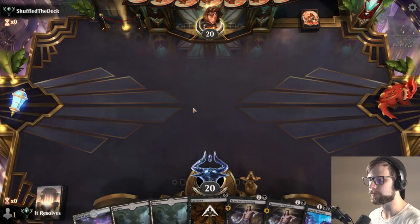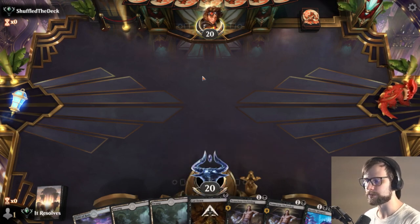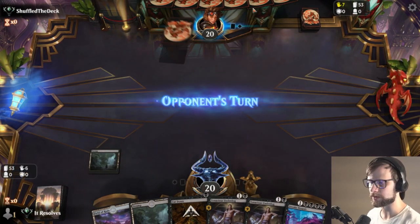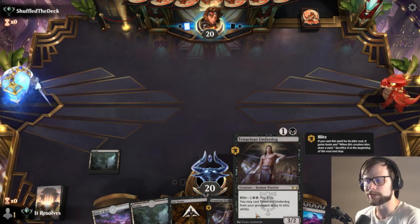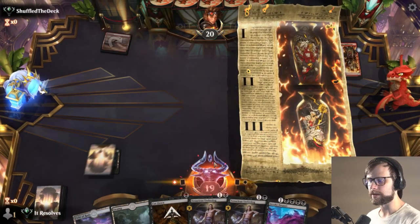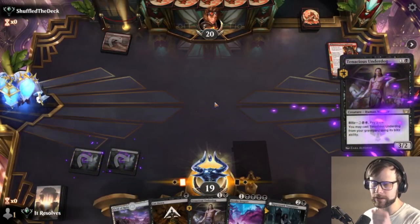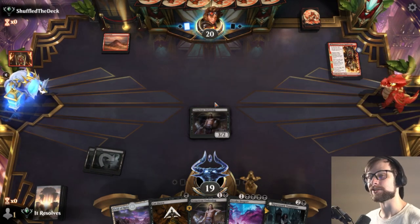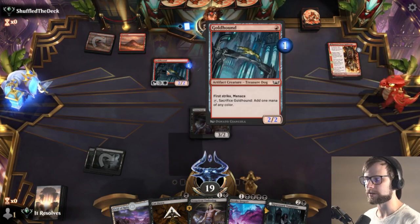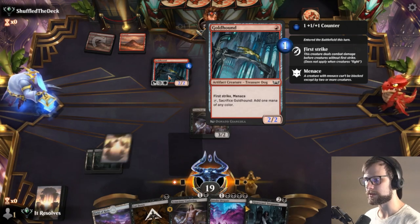Here we are for game two — that was a very quick game one. This is a fantastic start: we've got a Cut Down early, so if we're up against a creature deck we can deal with the first-turn threat if needed. Tenacious Underdog is great to trade with whatever the opponent might do — we can just recur it back with the blitz cost. Looks like mono red is the opponent's deck, so I'm just going to throw that Tenacious Underdog out. They might burn it or just get the attack in. It looks like they'll play a Gold Hound — we'll probably just remove that.